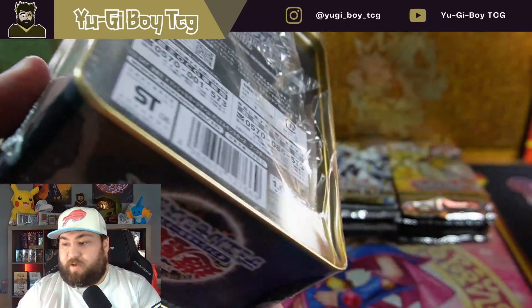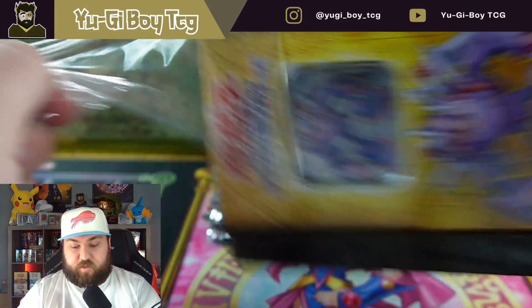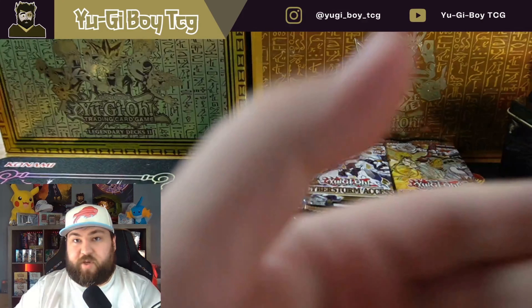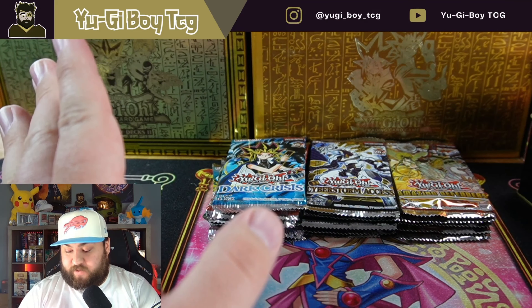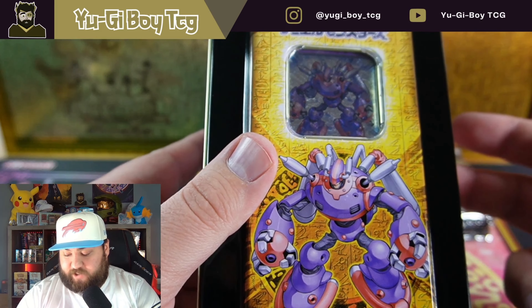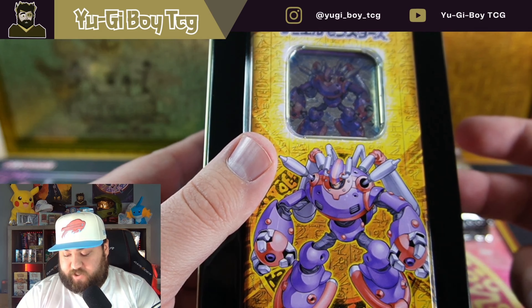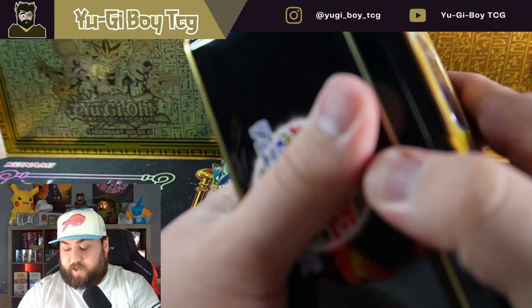Let me pull up the card list so we can see what's in the tin. It's actually Cybernetic Revolution, Elemental Energy, Shadow of Infinity, Duels Pack Jaden and Yugi, Duels Pack Chaz Princeton, and Expert Edition Volume Three.